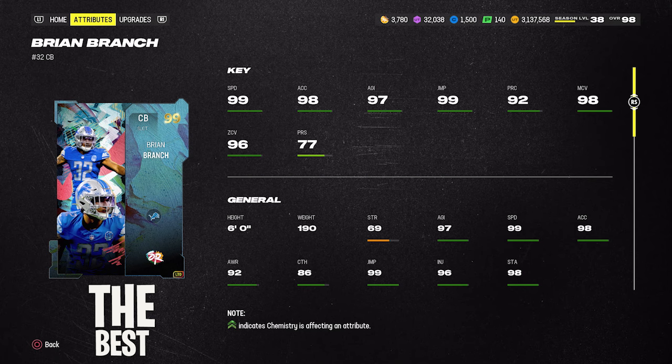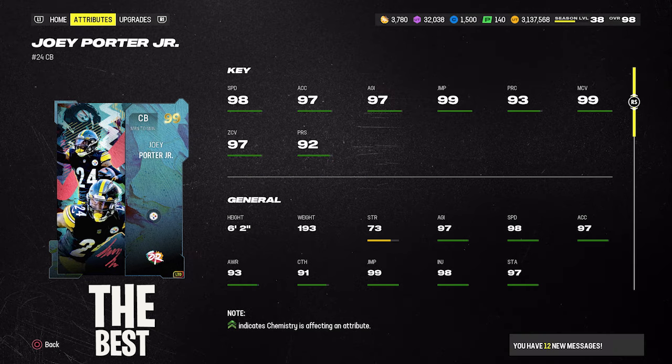If you run a lot of man coverage, LTD Joey Porter Jr. is your guy. 6'2", 98 stock speed, 99 man, 97 zone, 92 press — he goes for 700,000 coins. The best ability setup is Deep Route KO plus Pick Artist for one AP. He doesn't get many good zone coverage abilities, so stay away from him if you run a zone scheme.